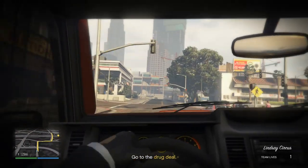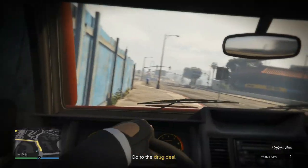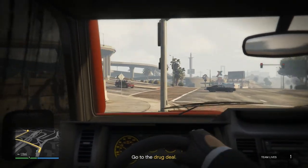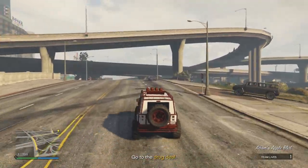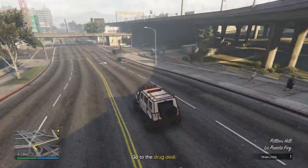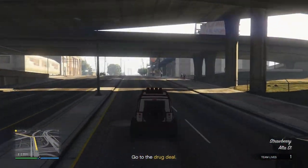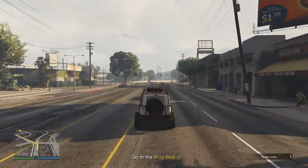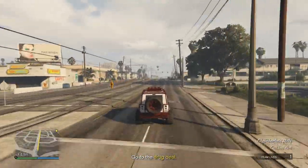Basically on this mission we've got to go to the drug deal, steal the coke and then get it back to Gerald in his apartment. This is a quite low level mission so for a lot of people who are just starting out this is a really good mission to try out. I always do missions on hard difficulty just so we can get some more cash and more XP from it.